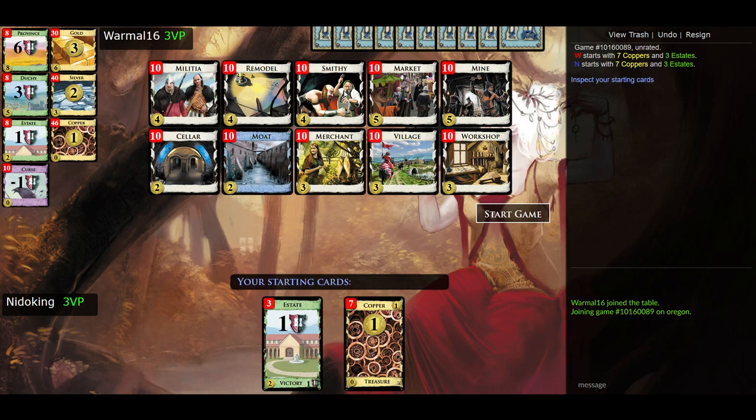On your turn you start with a hand of cards and have three phases. Your action phase: you get to play one action card from your hand and resolve whatever it says. Then your buy phase: you play any number of treasures from your hand and can buy one card from the kingdom costing equal to or less than the coins you generated. Finally your cleanup phase: discard all cards in play and in your hand, then draw a new hand of five cards. Then play passes to the next player.